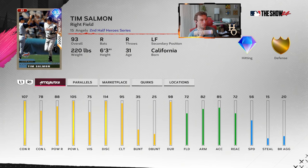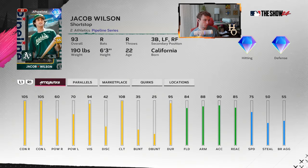Tim Salmon — I never really liked Tim Salmon's swing. I just don't hit well with him, but don't let that deter you. He always gets a good card, but 56 speed in the outfield is not great, so I'd think maybe DH for him. Jacob Wilson — right-handed shortstop with 105 contact on both sides and 108 clutch, so that's good. 60 and 70 pop — not great, but don't worry about power too much right now. 84 fielding, 88 arm, 90 accuracy, 85 reaction, 75 speed at shortstop — this all plays pretty well. I kind of like this card too.